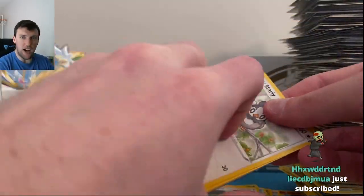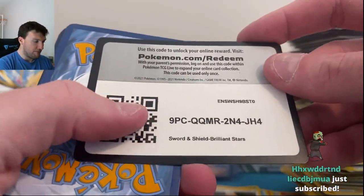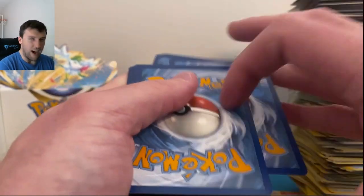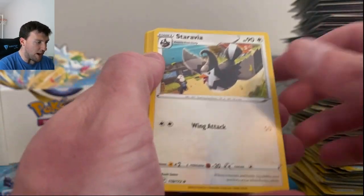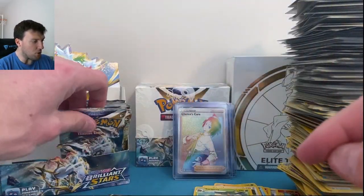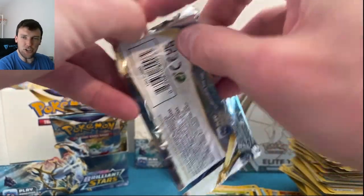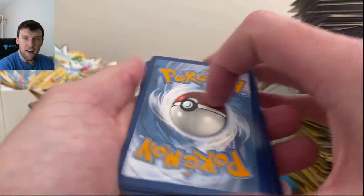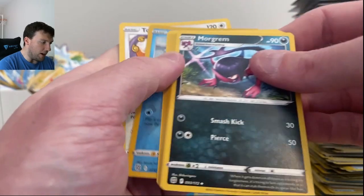A subscriber just popped up — very cool. I didn't know that was going to happen. Worm in Reverse, another Torterra. Pimp Blop and Tornadus. I'm not mad, I'm just disappointed — that's all I'm going to say. Those little helicopters that fall out of trees — that's what that card did. Couple packs left here, y'all, before the misery will end.